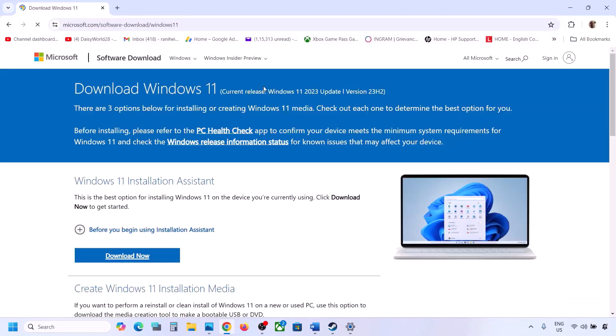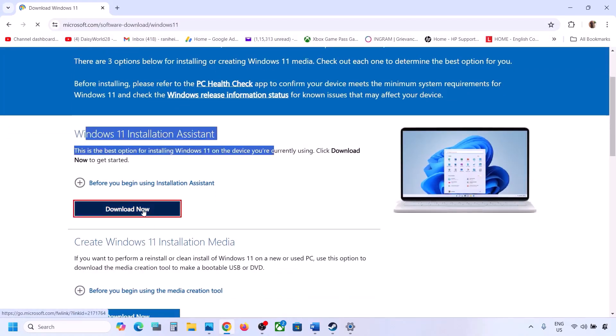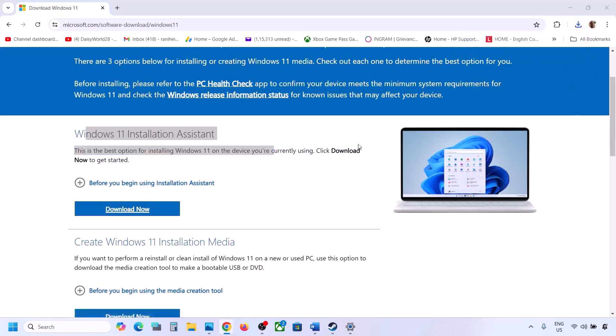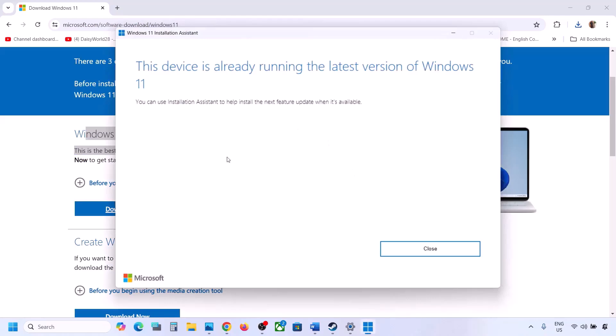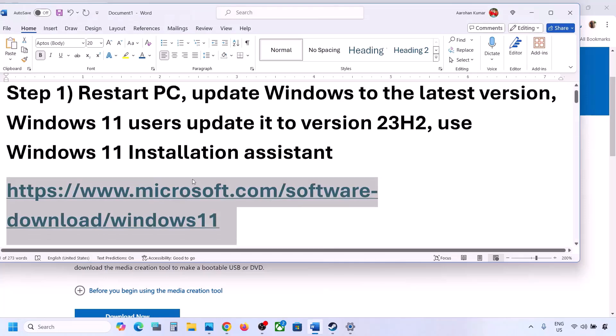You can even use the Windows 11 Installation Assistant to update your Windows 11. Go to the link provided in the video description, download the Windows 11 Installation Assistant, and then run the exe file. Click on Yes to allow, and if there is any update it will give you an option to install it. Install it, then restart your computer and then launch the game.